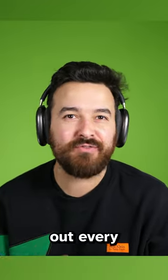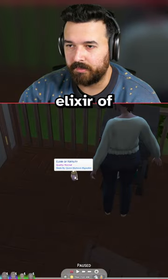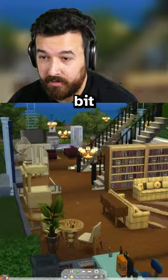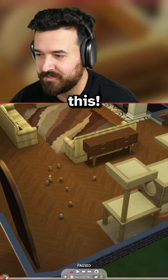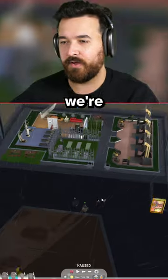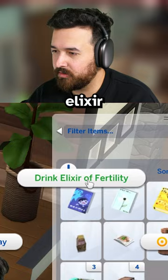Today we're gonna be pulling out every single stop to ensure we have triplets. Here it is - elixir of fertility. We got normal quality, then we do a little bit of magic and now we have excellent quality. Let's go. This looks like a good collection, I don't think we're gonna need more than this. We're gonna go to the spa, get a fertility massage to increase fertility. We're gonna get triplets - well, I hope so. We're gonna drink the elixir of fertility. Koji's having it, there we go. Quinn's having it, there we go.